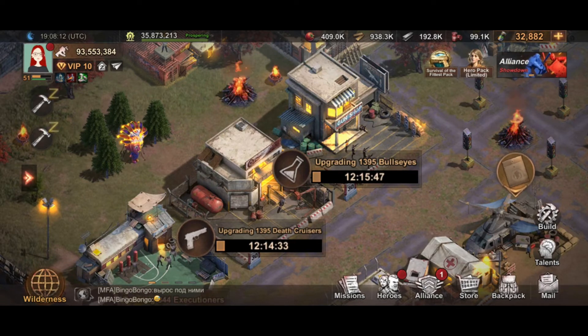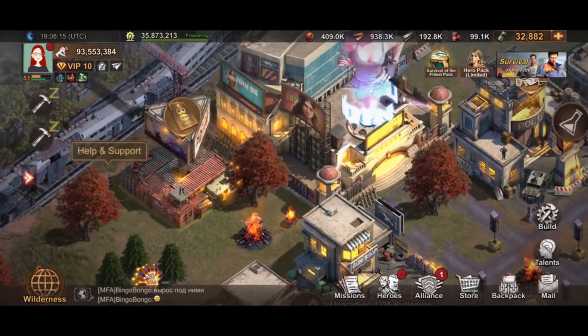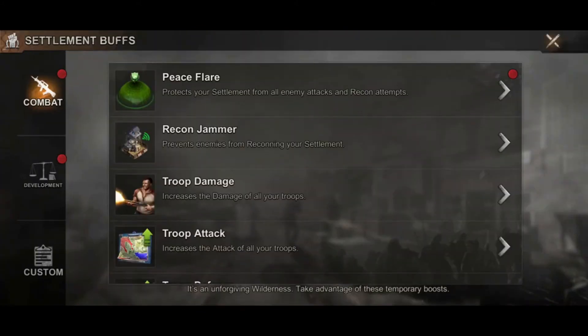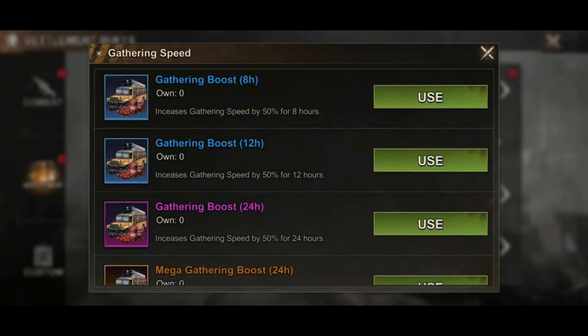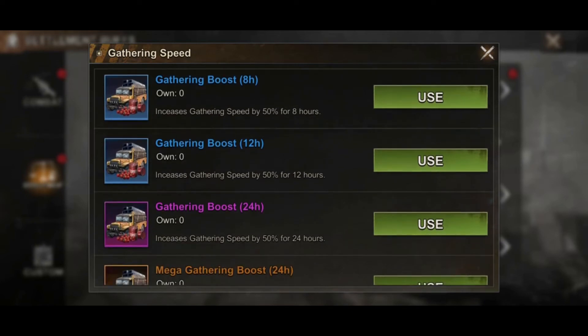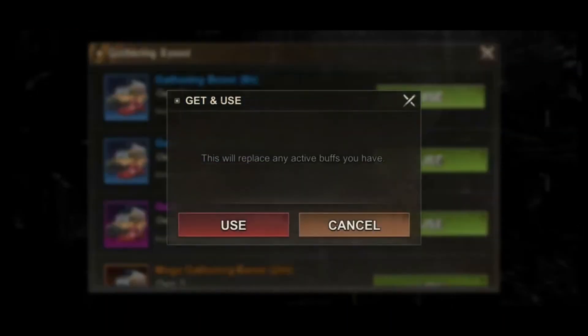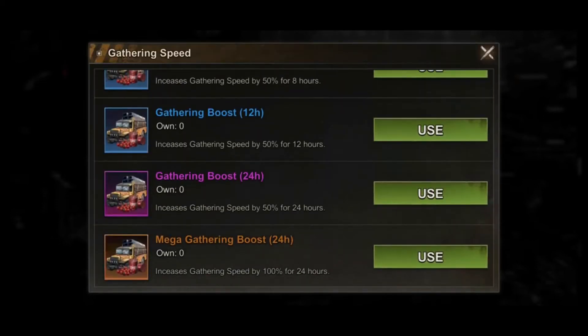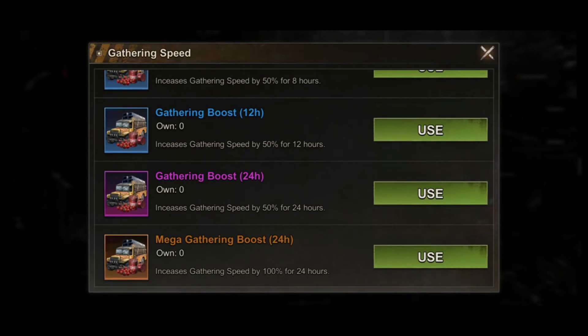Second tip: activate your settlement buff. Go to Development and activate the gathering speed buff using plasma. I already activated the one-day gathering speed by 100% for 24 hours. Some players use the 50% for 8 hours or 12 hours options, but the mega gathering boost costs only 600 buy cups and is good for one day — so save up your buy cups and use it efficiently with other buffs.